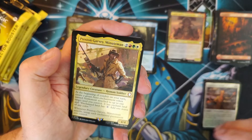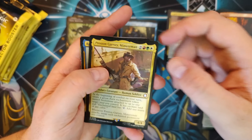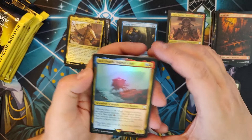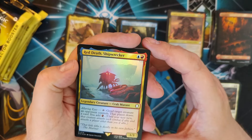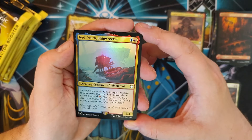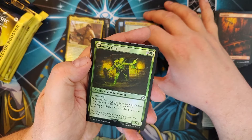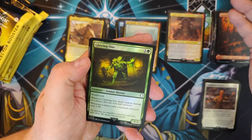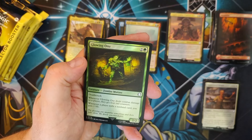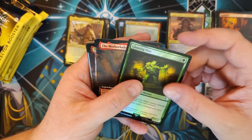Preston Garvey, Minuteman — boy, I've got a settlement for you to save. A Mythic — the Red Death Shipwrecker! Holy moly, what are you, a Crab Mutant? A Glowing One — solid. Death Touch; whenever it deals damage, they get four rad counters. Whenever a player mills a non-land, gain a life — uncommon, but you are good.